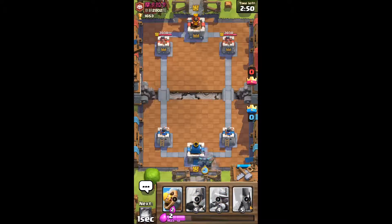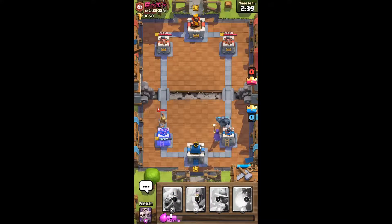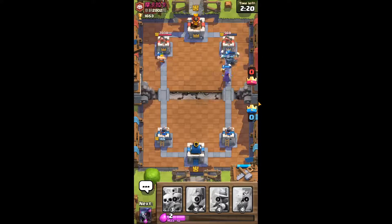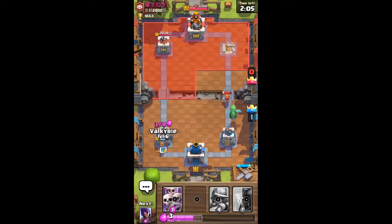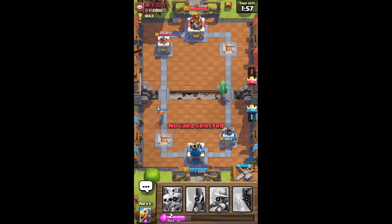Let's start with the Pekka in the back as we always do. After that, we go Witch. We may just want to race — that's Barbarian Barrel just in case. They take down our tower, we get the tower. Unfortunately the witch gets countered by Valkyrie.